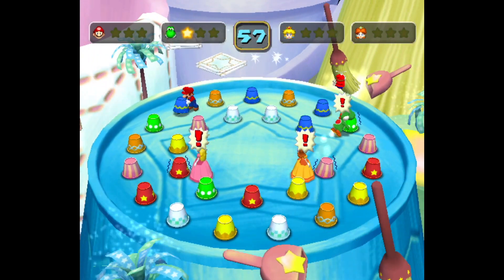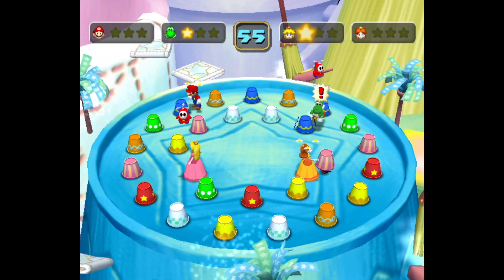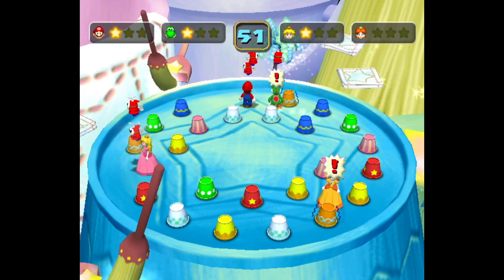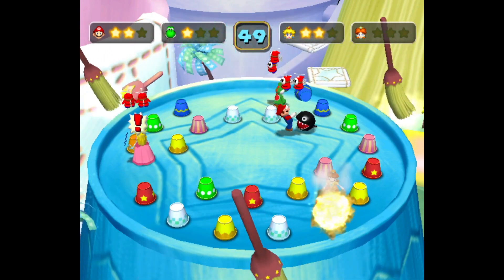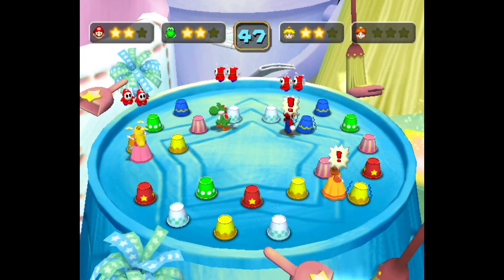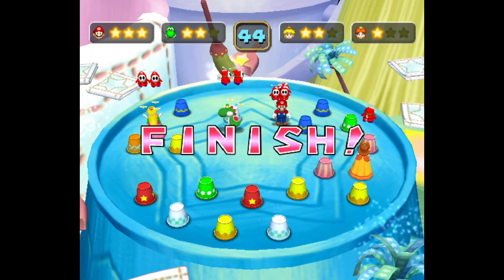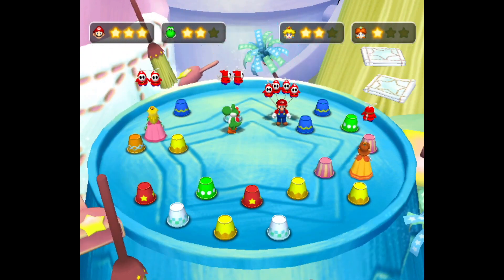Hello and welcome to another Mario Party 5 minigame review. Today we're playing the free-for-all minigame Rumble Fumble. This is one of those minigames that relies on the rumble in your controller to play it. Although just for the video footage, we turned rumble off so that the exclamation points would show up for the viewers.